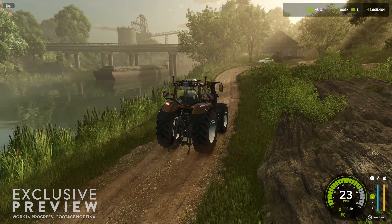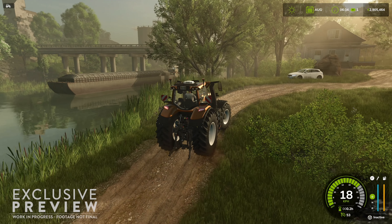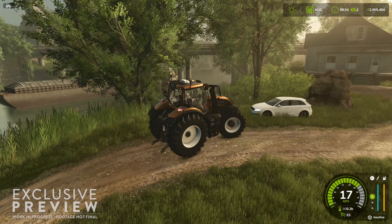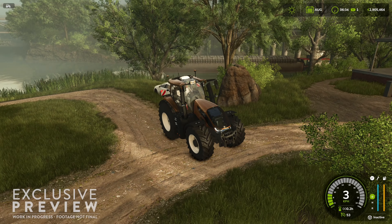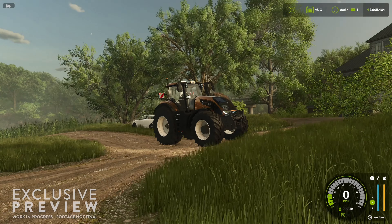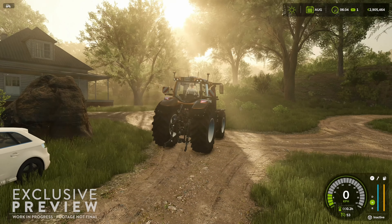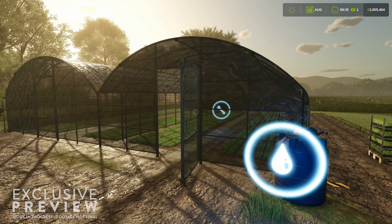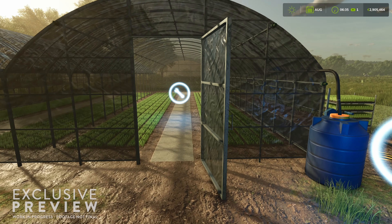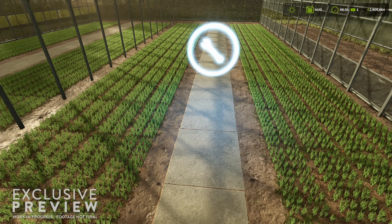It looks like the fog is lifting. There is a barge. I don't know if there's going to be trains on this map — I haven't seen any trains yet. I wonder if the barge is going to be the way material is transported, like to Elm Creek, Ravenport, stuff like that. We'll find out in a few months. Here we are at one of the greenhouses, it looks like for rice.